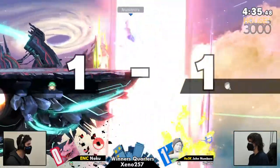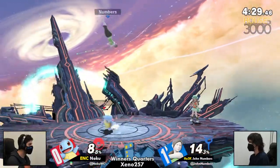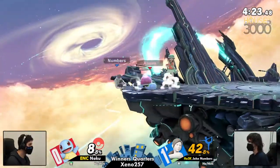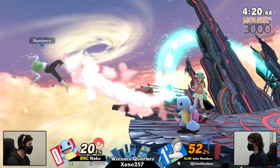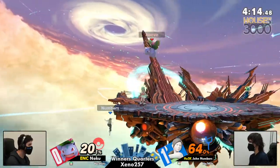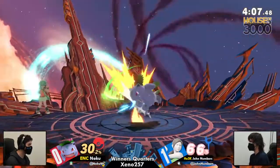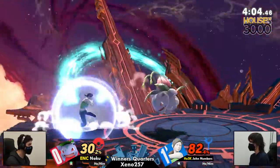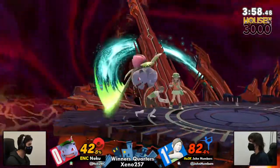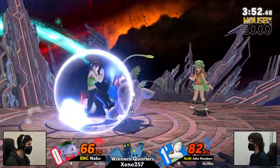That up smash was so close to connecting. The spike! Great callout — it's so hard spiking Zard out of that. That was great timing and great awareness from John. Now we have an even game, and Squirtle's going to rack up a lot of percent. Noku's having a hard time keeping John at ledge — John knows exactly what to do. This character has wonderful ledge play. Noku's keeping John on the left side. Reading the roll, but being a little too fast. These slight flubs are going to add up onto Noku's percentage gauge.